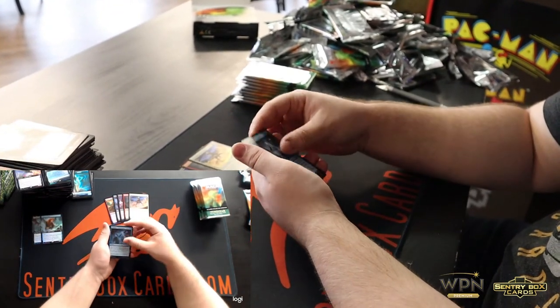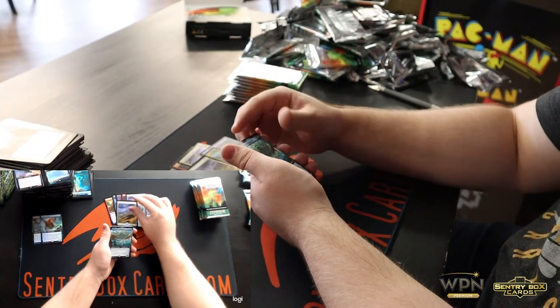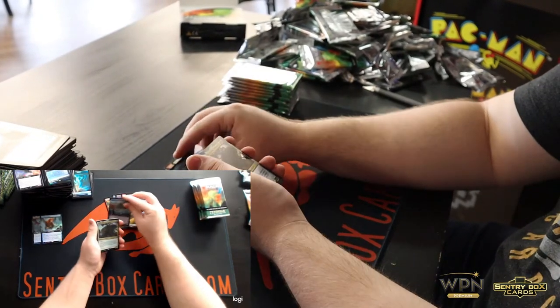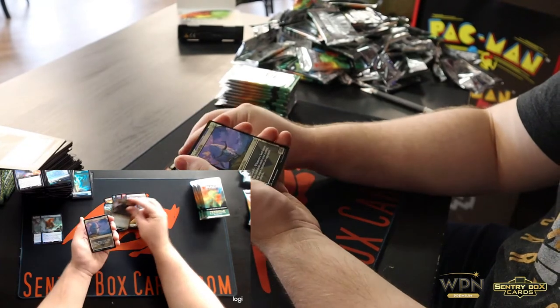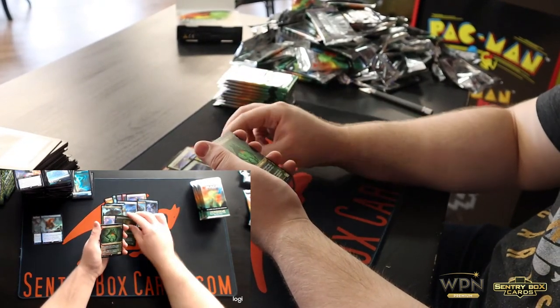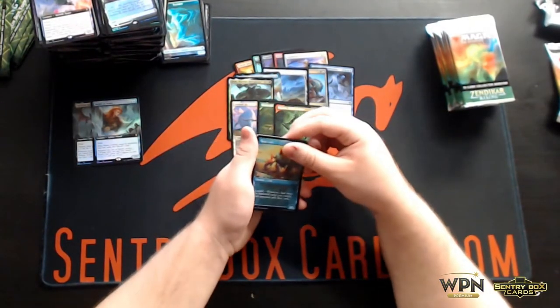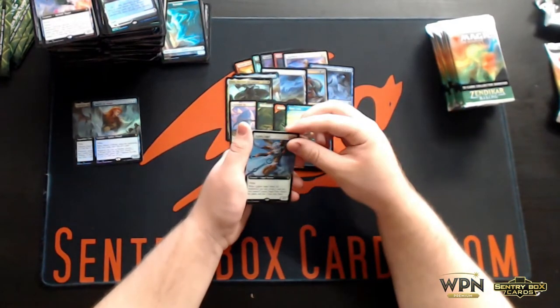Lullmage's Domination, Lullmage's Familiar, Plains, Cherex the Raging Isle, Aura Skyclave Hierophant, Kindy Ox, Territorial Scythe Cat, Phylath World Sculptor, Rune Crab, and we got Full Art Foil Legion Angel.